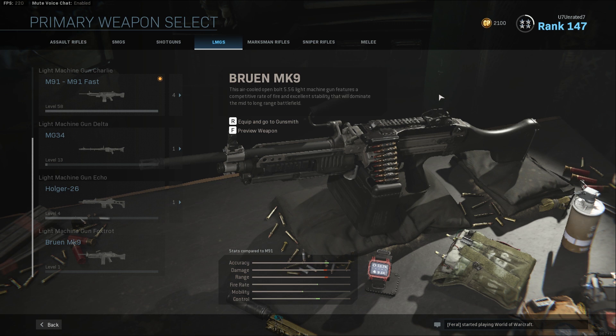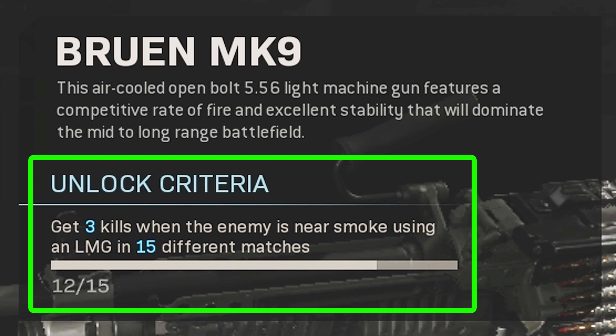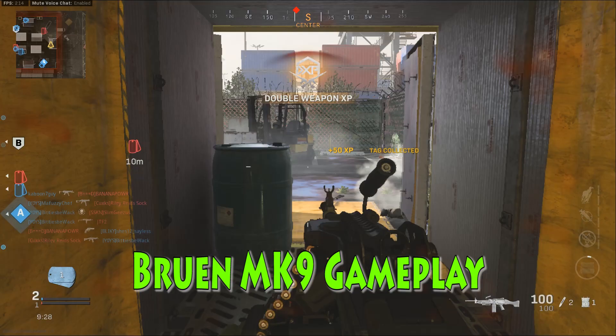Hello everyone. In order to get the new LMG in Modern Warfare, you need to get three kills on enemies that are next to smoke in 15 different matches while using an LMG, and then you will unlock the Bruin MK9.